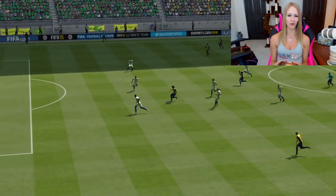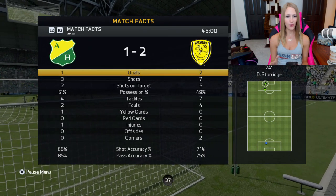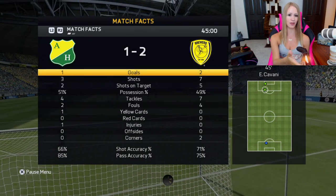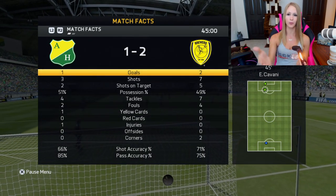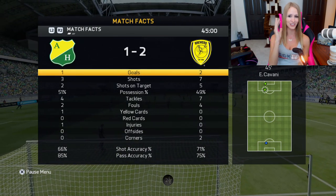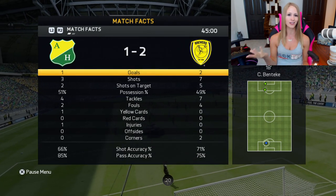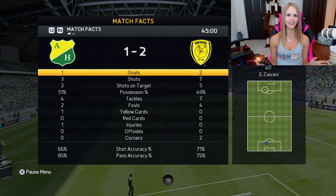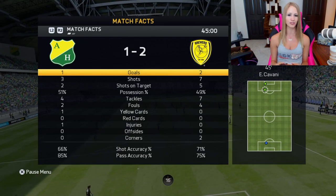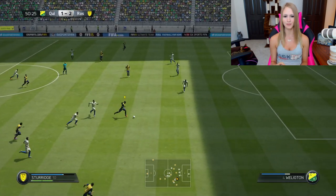At half-time, even though I've had quite a few shots and he's somehow getting me in possession, I'm winning. I'm the Brewers — I actually love that badge. Brewers is perfect for me. Going into the second half, I need to score more goals. He's got 50 chemistry — I need to score more. I'm going to do some skill moves, though I'm pretty bad at them, but I'll attempt to do what I must.